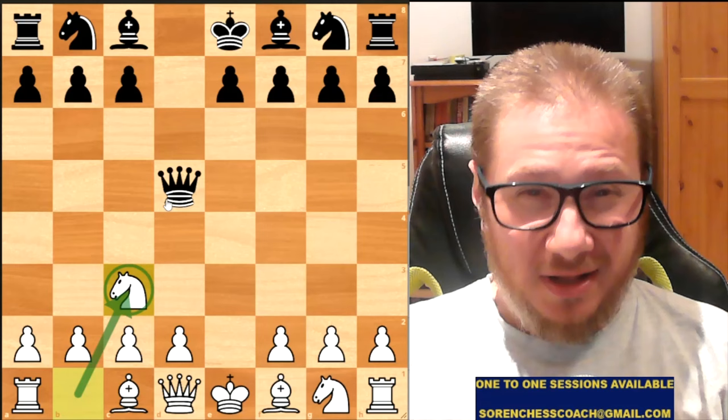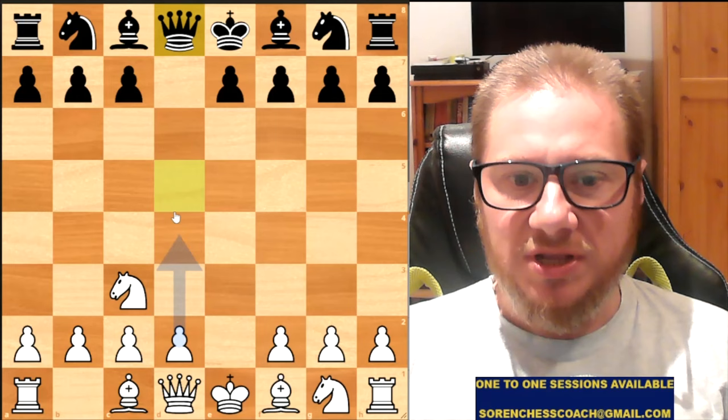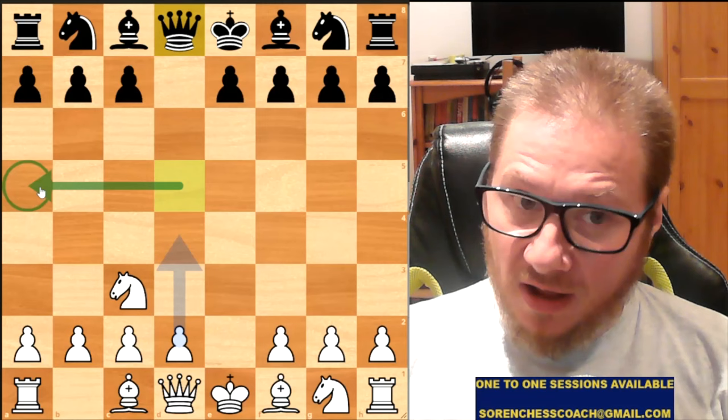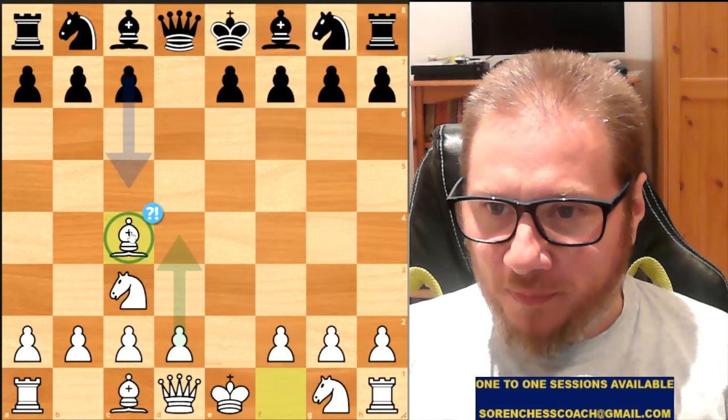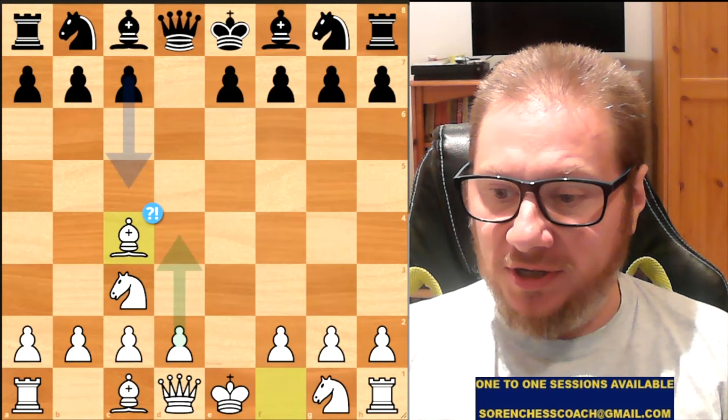The Black Queen goes back to D8. In modern chess, the Queen may also go to A5 — there is a line as well — but in the 15th century they chose to play Queen to D8. Francisco continued with Bishop to C4, developing and attacking F7 for the time being. Looks good, nothing terribly wrong.